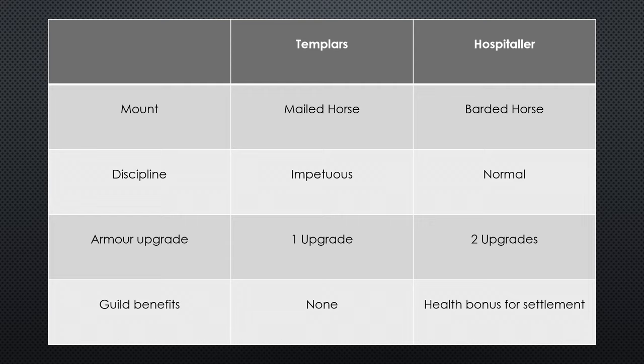The next difference is Discipline, defined as a unit's response to morale shocks — for example, losing your general or having friendly units routed. The Templars are said to have Impetuous Discipline whereas Hospitallers have Normal Discipline. The easiest way to think about this is that there are essentially three levels of Discipline: Low, Normal, and Disciplined, and then a fourth outlier called Impetuous. All Impetuous means is that a unit might charge without orders, but it doesn't tell us where Impetuous sits on the scale.